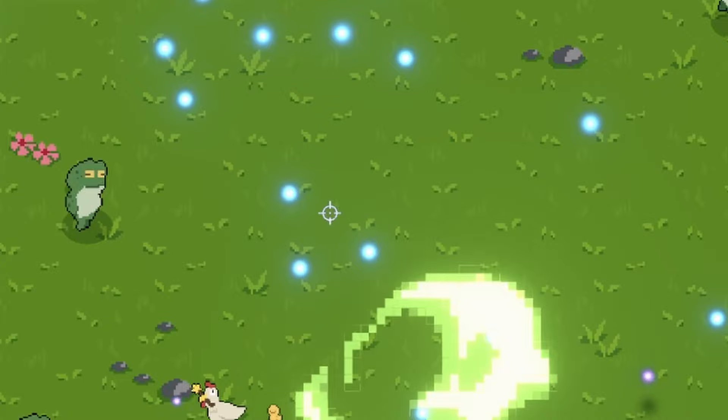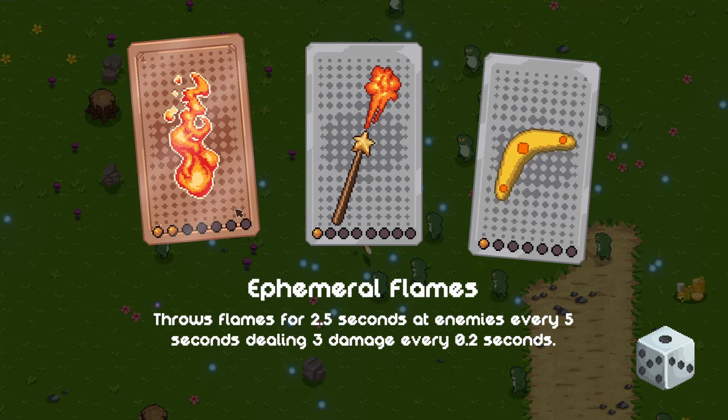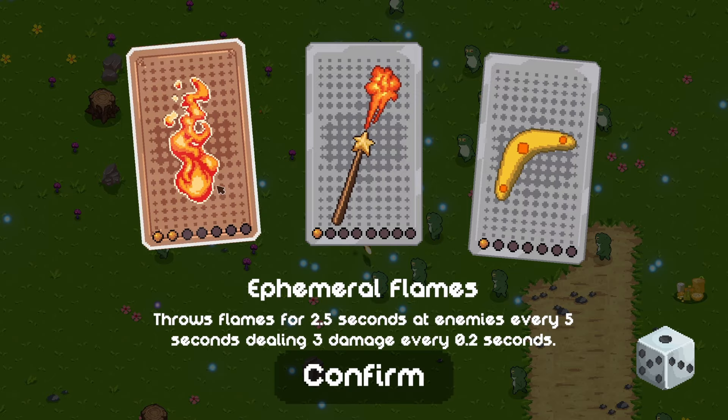Now we can drop down these little mushrooms on the ground and if the frogs walk through them, they explode. These wands are getting even more high tech every year. We can upgrade our flames even further - that sounds pretty good.